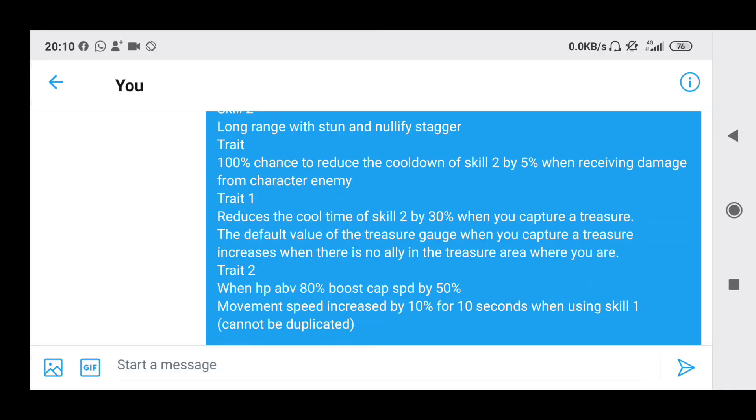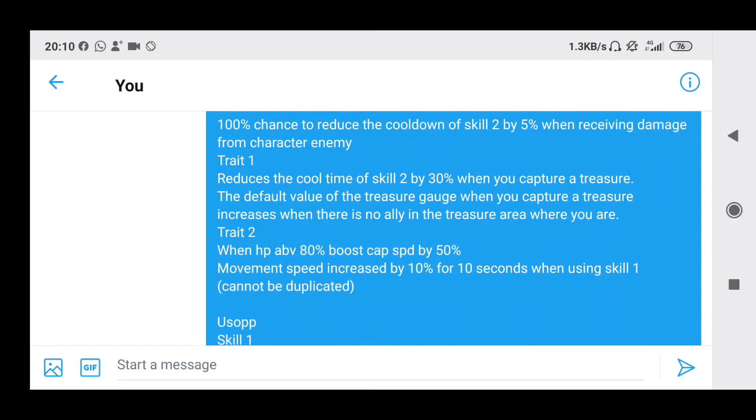Pretty cool. Next, the default value of the treasure gauge when you capture a treasure increases when there's no ally in the treasure area where you are. I feel like it's not the best, but because runners usually go solo and try for sneak caps, it's definitely something — I'd prefer it was changed to something that increases damage dealt or reduces damage taken. Trait 2: when HP is above 80%, boost cap speed by 50%. Not the best cap speed trait — I'd prefer something like when your treasure is above 50%. Once your HP gets below 80%, this trait is kind of useless.